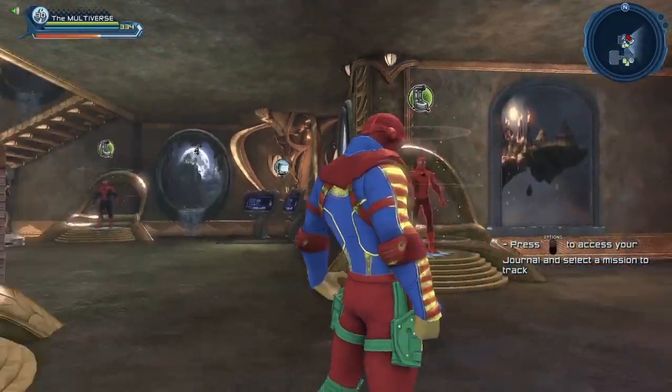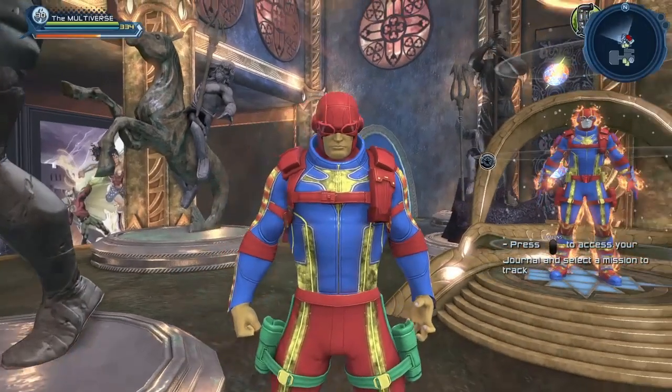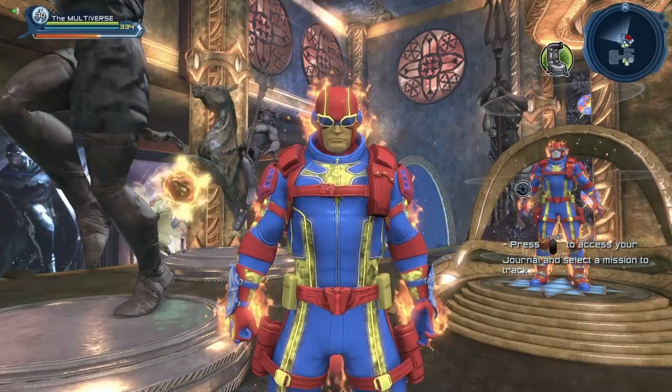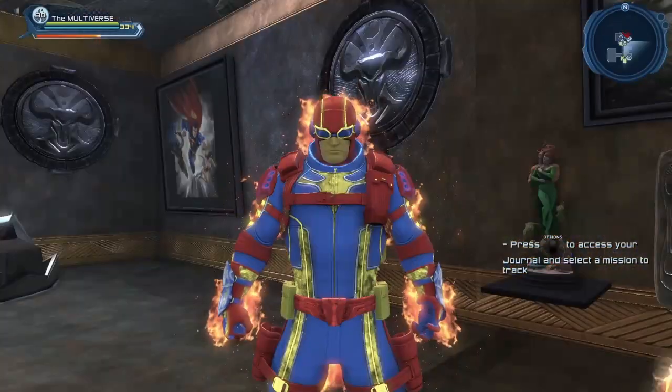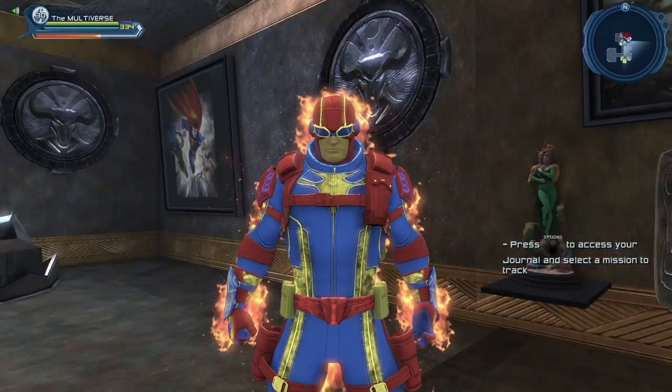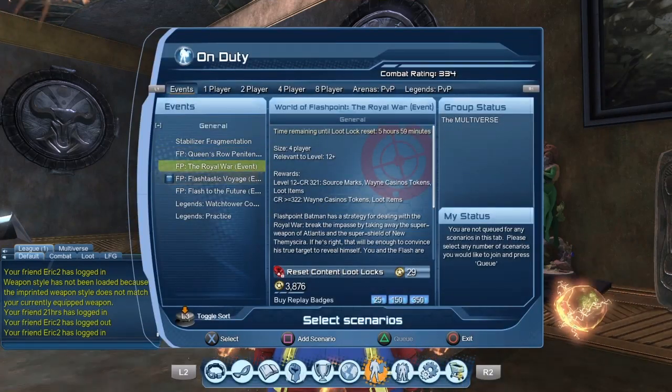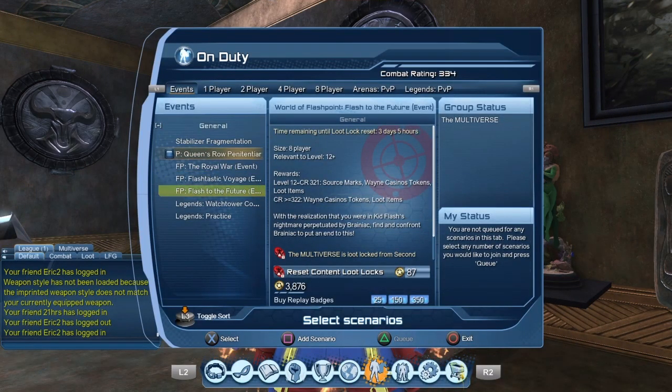Nothing special about the back piece or the shoulders. And you might be asking where can we get the style — let's take a look. Basically you can get it as a random drop playing the World of Flashpoint missions. When you get your rewards at the end of the missions, there is a chance that you will get a piece of the style.